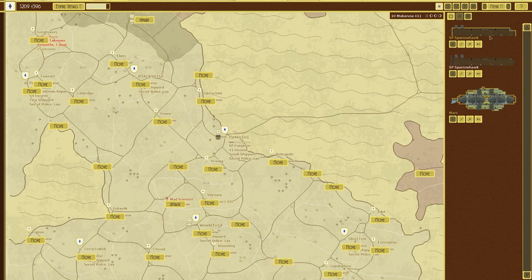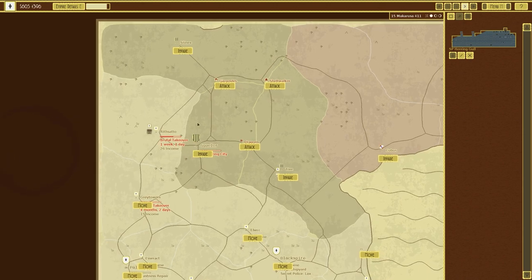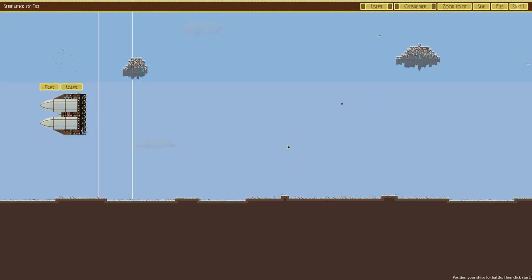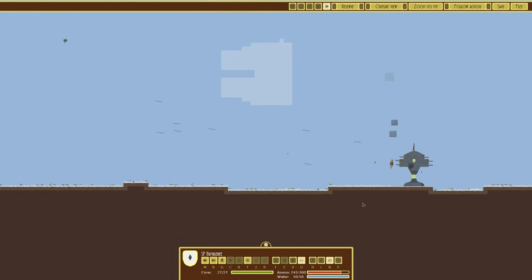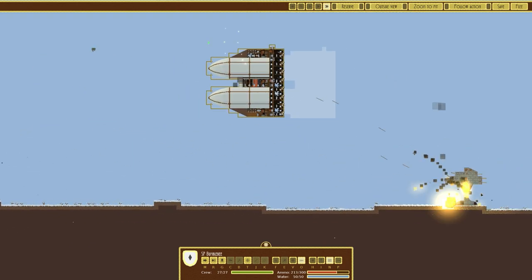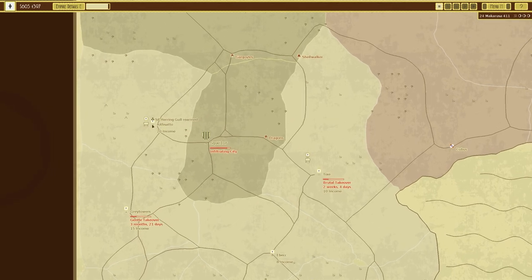I think the sparrowhawks can stay where they are but I'm going to start moving these guys over too, just to make more progress up the top. A lot of this we're doing brutal takeovers. We have a herring gull, a bumblebee, and two karmorans going to Tixie - let's see if we can take that over with relative ease. I'm not too hesitant to attack aggressively because quite frankly they've only got things like a skull fortress, so let's keep moving forward. That's a victory - and these are all going to be brutal takeovers.